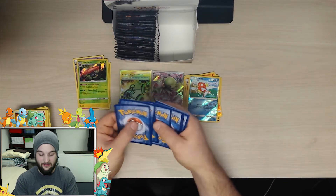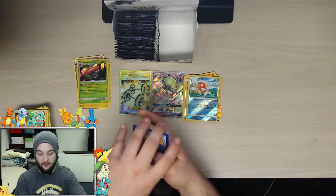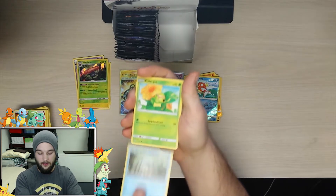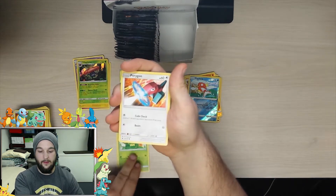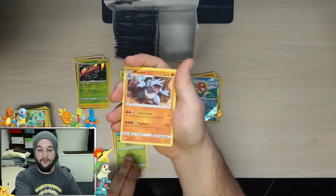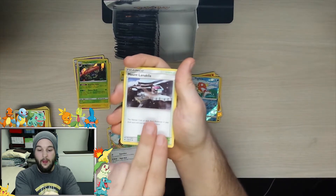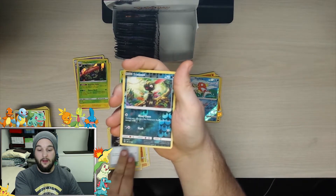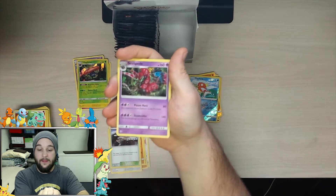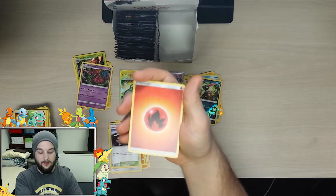All right, three and three for the last pack. We got a Panpour, Caterpie, Porygon, Sawk, Oddish, Rhydon, Noctowl, Mount Lana, Killa, reverse holo Sneasel, and the rare is Scolipede. Oh and look at that fire energy!